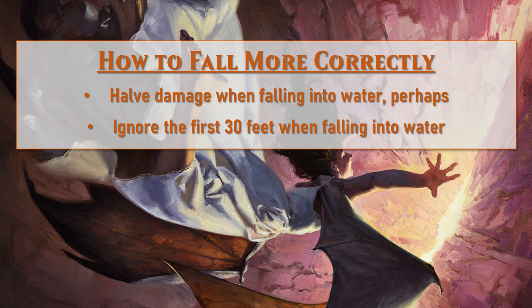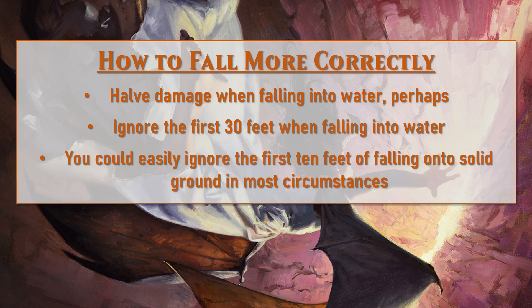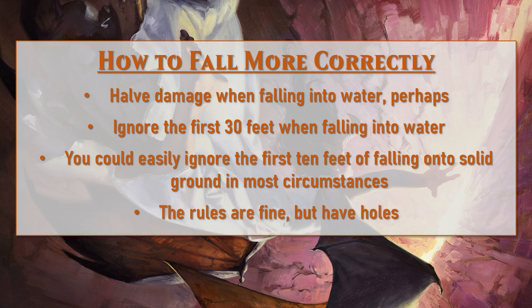You could also expand on this and ignore the first 10 feet of falling damage on land. A 10-foot fall is pretty unlikely to cause real damage unless you're fairly clumsy. Rather than automatically ignoring it, I'd make it a DC 10 Acrobatics check to land gracefully — if they fail, you throw that d6, because they're tumbling a bit and rolling an ankle. That approach can work well without making short falls completely trivial.